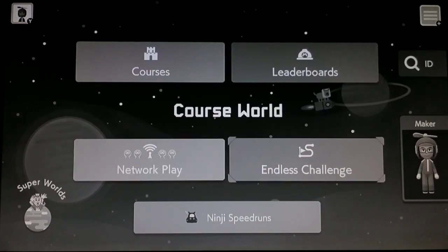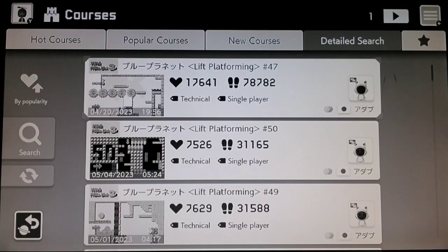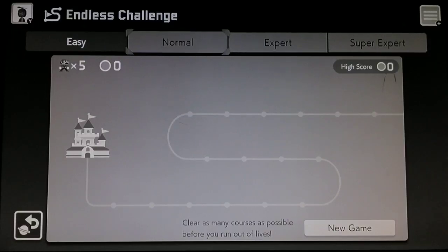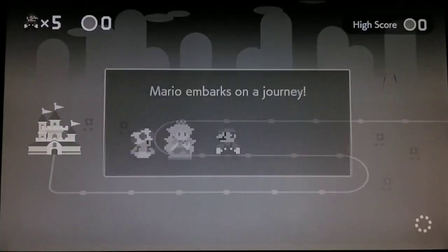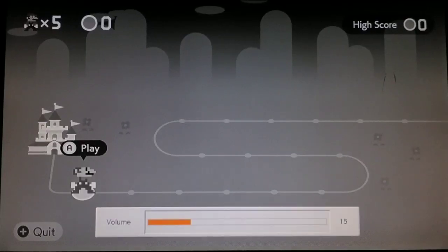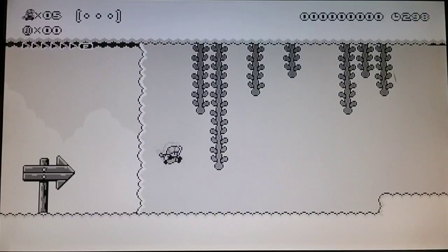I was actually thinking of doing the endless challenge — why not? Because you guys can already see I go to the detailed search and it's just obviously left platforming levels. I really don't want to do these anymore, so I'm just going to stay away from them. We're just going to go to the endless challenge, and after what happened last time I did it, we're going to stay away from expert mode still. So we're just going to go to normal here. I feel like this is the first time I'm doing normal mode in this series. And I'm playing as Toadette for this episode.